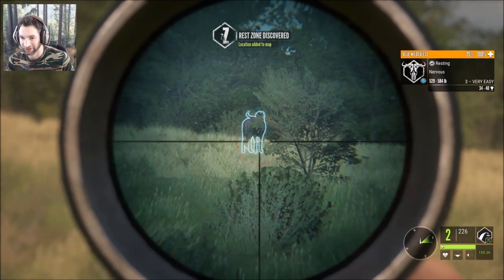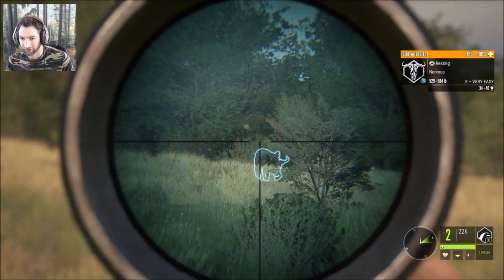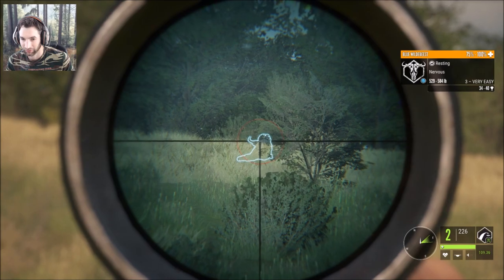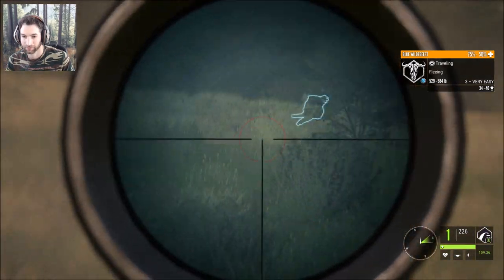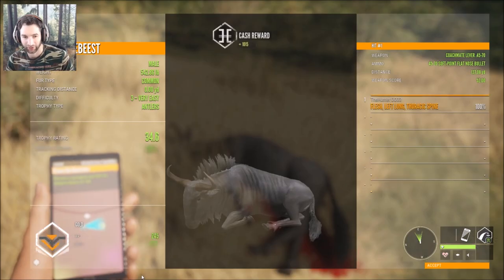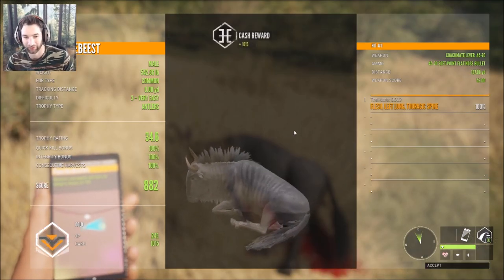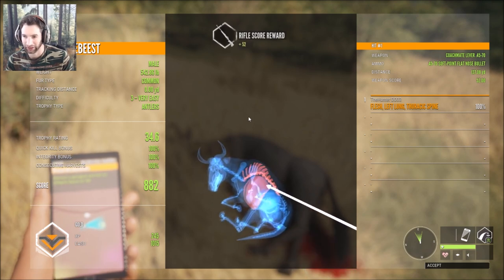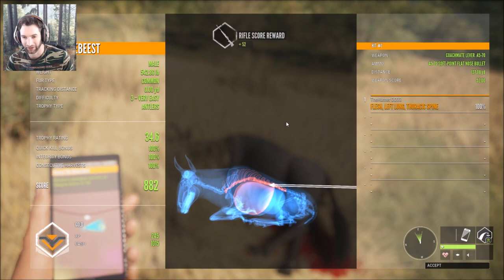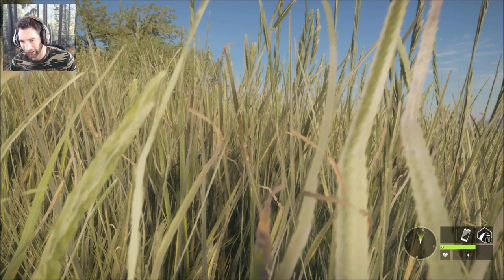It might be him. No — it's a three-star, definitely a big one, but it is resting and nervous. He just bedded down and he's going to stay down. Here he is — let's pick him up. He was actually a gold, 34.6, total score of 882, made a lung and spine shot at 137 yards out. This 45-70 really did a nice job on this big wildebeest.